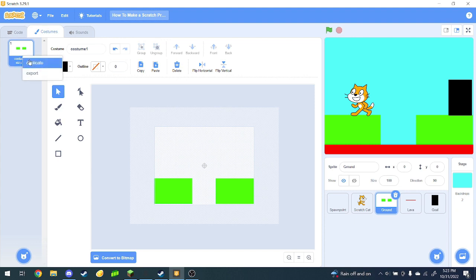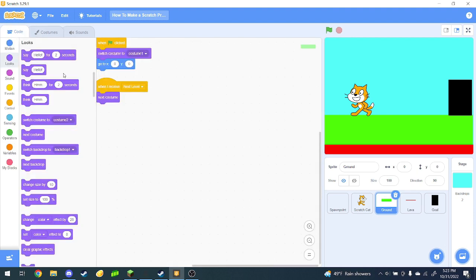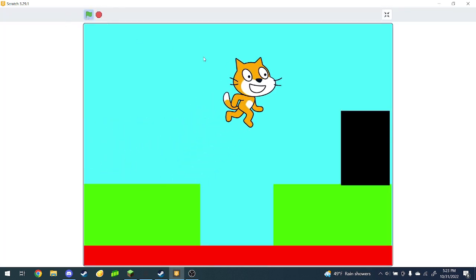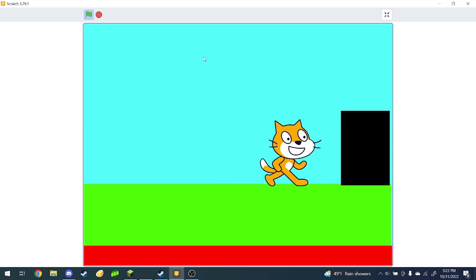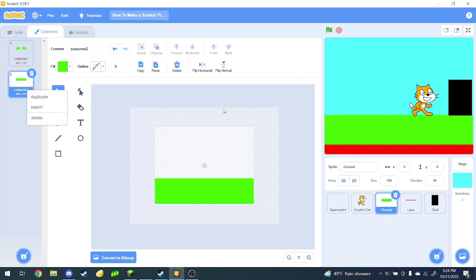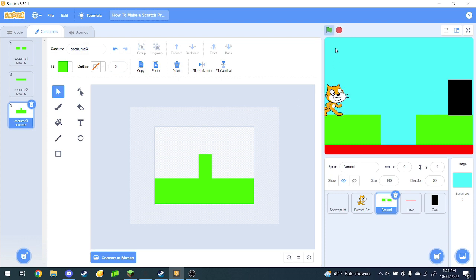Now let's duplicate this. And basically this time, let's just make it some flat planes. Alright, there we go. That's good. We'll give the player a break from jumping. And let's test it out. Wow, this is looking great so far. Let's say in our next level we'll have an obstacle blocking our path. So let's duplicate this, and then we can add a little thing here that we'll have to jump over. And let's try that.